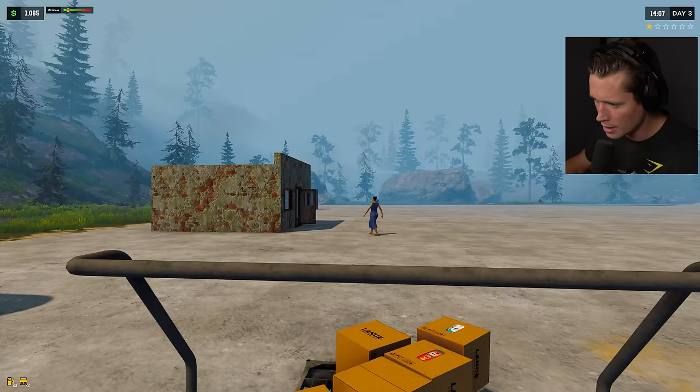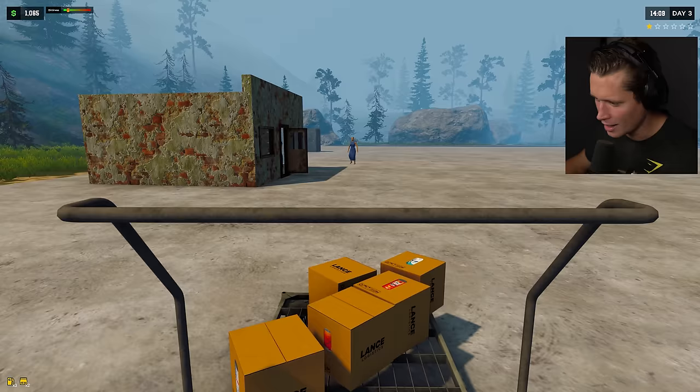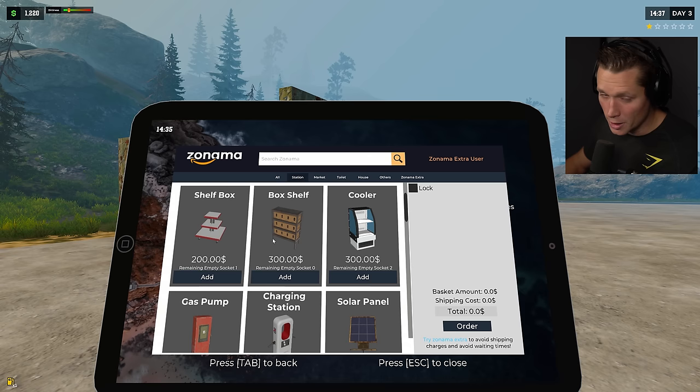I walk by this cart and it says 'hold E to use' — I could push this over to the doorway and make my job a little bit easier. We also have Zanama Prime, so I'm feeling pretty good. I'm thinking we definitely want a cooler.